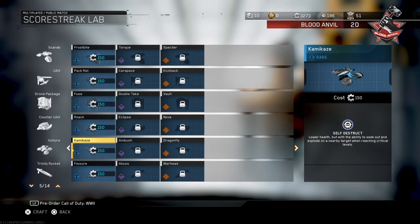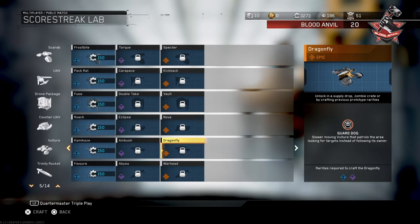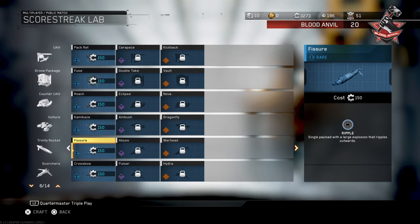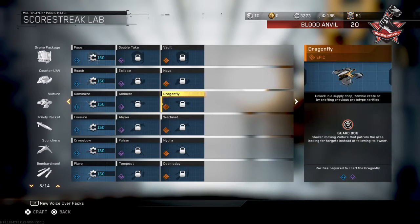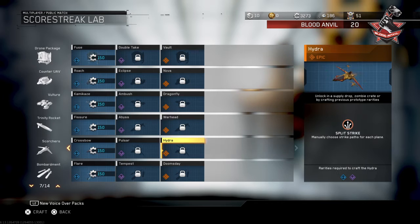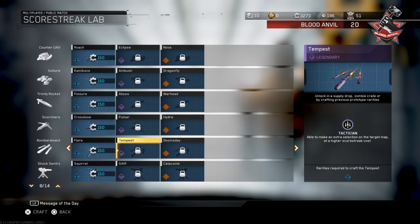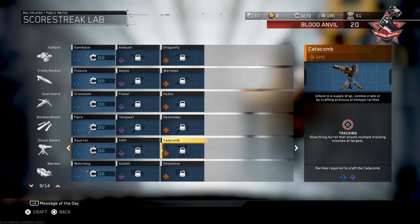Kamikaze is pretty good for the vulture - that's like a metaphor, hence my GCSE English Literature. Ambush and Dragonfly. For Trinity Rocker you've got Fissure, Abyss, and Warhead. The colours actually change on the skulls depending on whether it's epic, rare, or legendary. Flare for Bombardment, Tempest for Bombardment, and Doomsday for Bombardment. Shock Sentry - you've got Squirrel, SAM, and Catacomb.